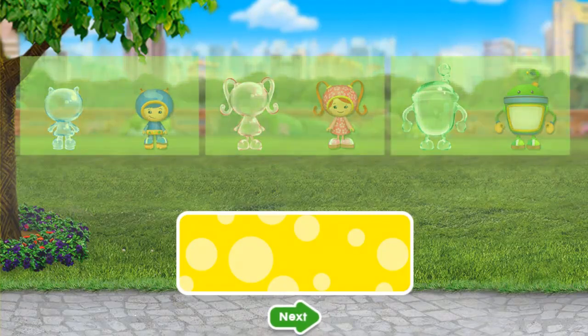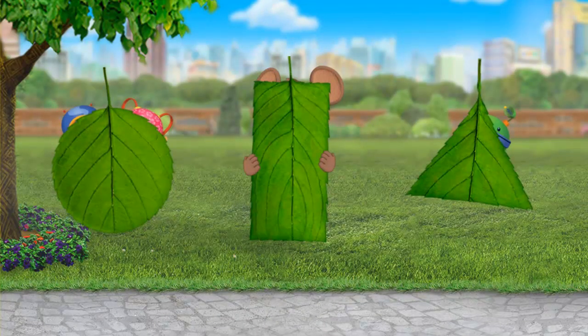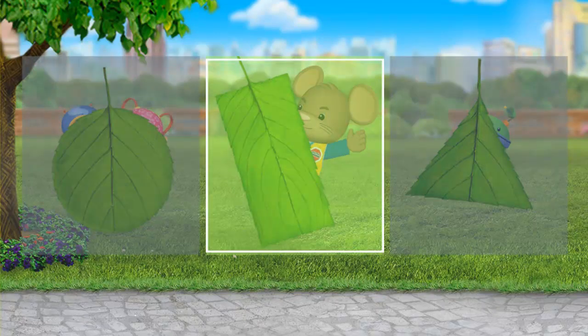Awesome! You did it! Dormouse wants to play hide-and-seek. He's hiding behind the rectangle leaf. Tap on it. Umi-rific! You found Dormouse!